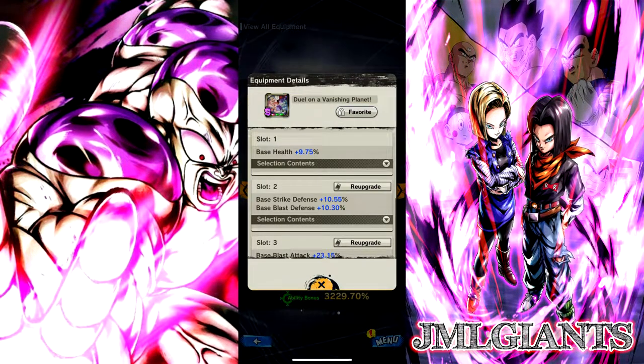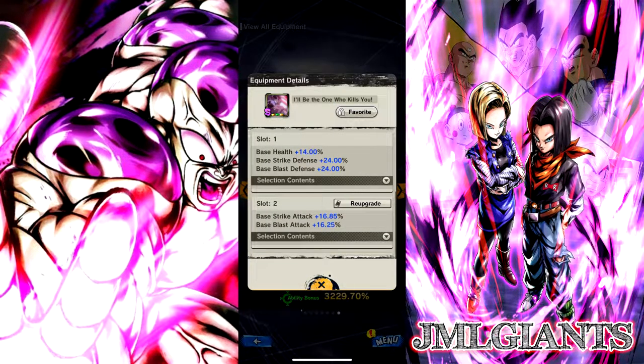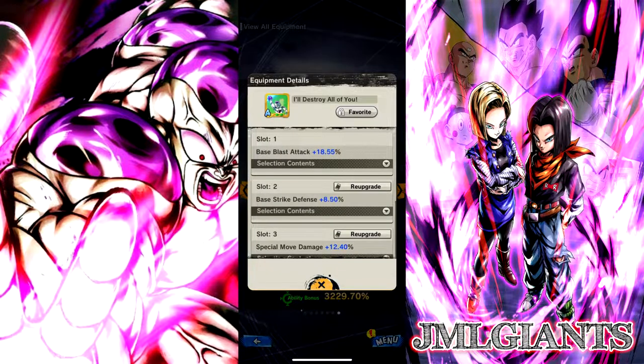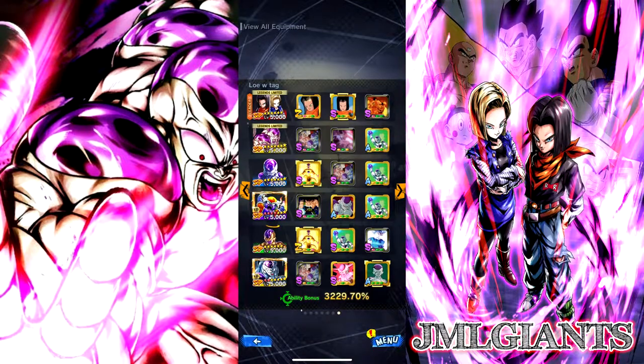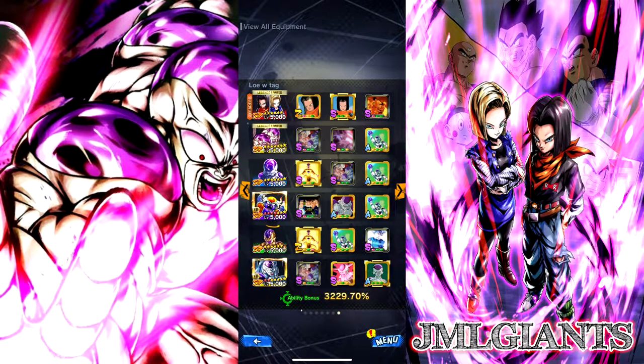On LF Frieza, I'm using the Frieza Algo Equip, which is obviously a use, and his Platinum Equip, which are both necessary. Cannot roll that last one for my life. And then Blast Attack Special Move and some Strike Defense. On the Blue Revival Frieza, using the Awaken Equipment, Strike Defense, Blast Attack Special Move, and a lot more Blast Attack. And then the other two equipments I'm using on the same LF Frieza. And on Green Frieza, I'm using the Universal Survival Saga Equip as well.